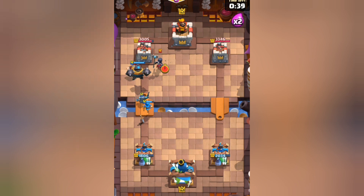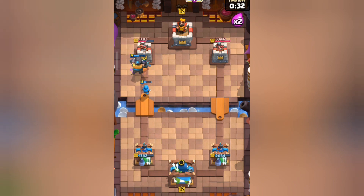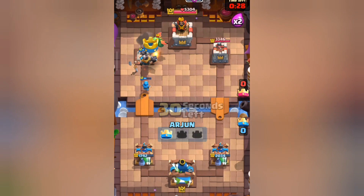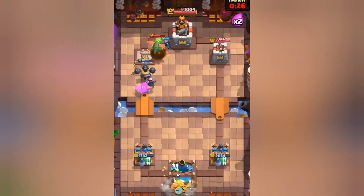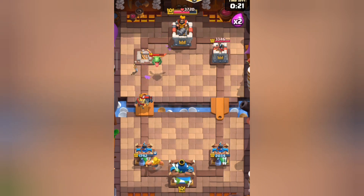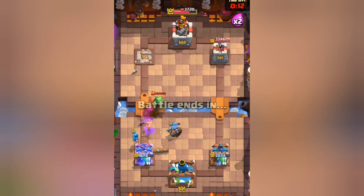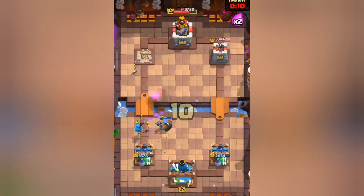I knew it was the right situation even though my mega knight was gone — I immediately took the damage lead and won the game. I kept defending for the next 20 seconds, playing golden knight in the back and hunter. Nice golden knight ability for the assists. GG, well played, good game guys.